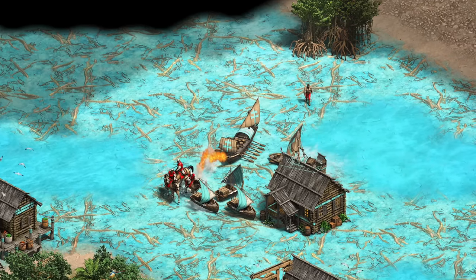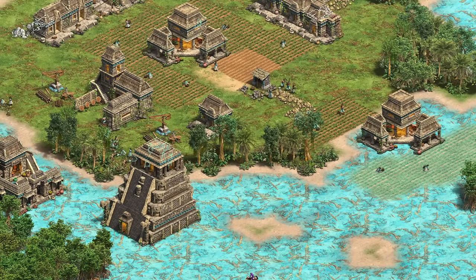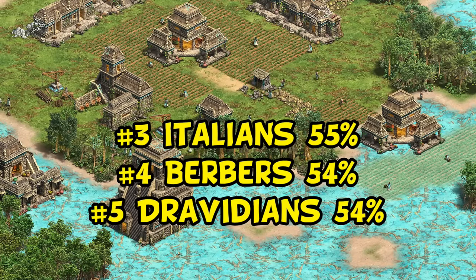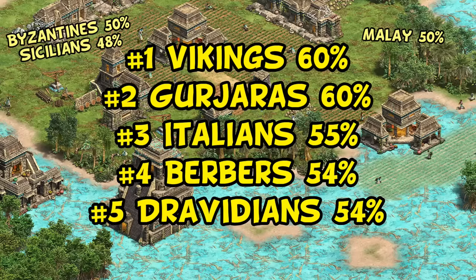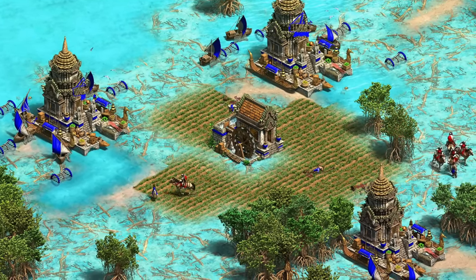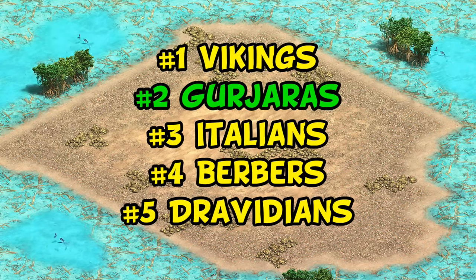Now let's move on to the swamp maps - ones with a significant amount of area traversable by both water and land units, leading to messy interactions between naval and land, especially with demo ships. Meeting this definition in the ranked pool are Bog Islands, Golden Swamp, and Water Nomad. On those maps the top five are Dravidians again, succeeded by Berbers, Italians, Gurjaras, and at number one - Vikings. Byzantines and Sicilians have dropped off, as fire ships and whatever was helping Sicilians don't translate the same way. Gurjaras at number two is pretty interesting, carried almost entirely by how well they do on Golden Swamp - despite decent water presence there, it's really the cavalry civs dominating.